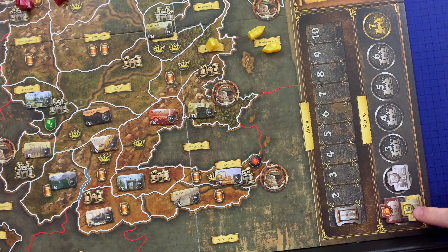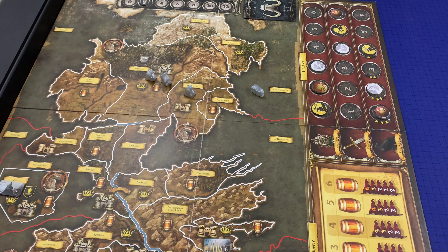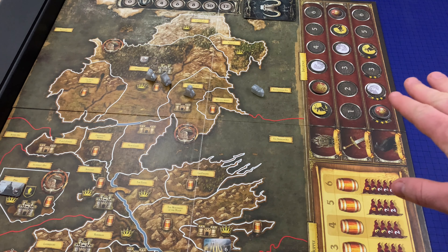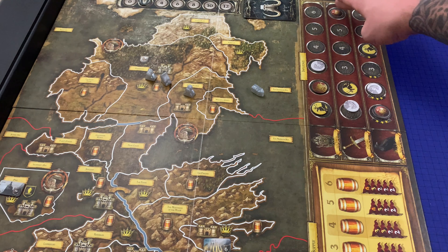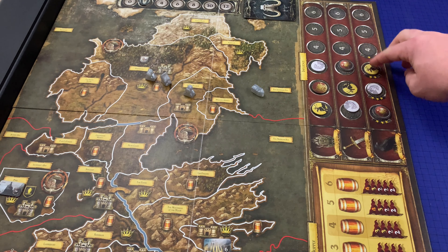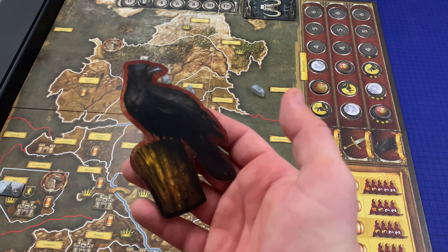The victory track can have more than one player share a single position, and the same is true for the supply track. However, on the three influence tracks — Iron Throne, Fiefdoms, and King's Court — only one player may be in any one position. The positions listed are what's shown on the player screen for each house. However, when playing with fewer than six players, all influence tokens are slid to the left to fill any empty spots, meaning positions four, five, and six on each track will always remain empty in a three player game. The house in position one of each influence track claims the pictured dominance token: house Baratheon has the Iron Throne, house Stark has the sword, and house Lannister has the crow.